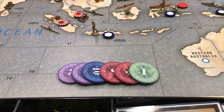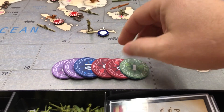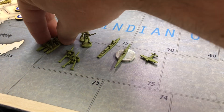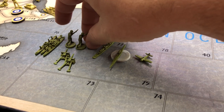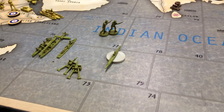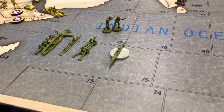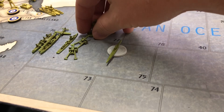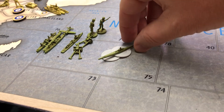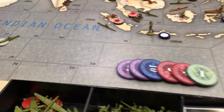All right guys, G.I. Joe here, welcome back to my bunker in Atlanta. It is US turn seven, it's getting real. I've got 71 IPCs. I'm gonna buy three transports for 21, a fighter for 10, that's 31, plus a destroyer is 39, plus two artillery is 47, plus two infantry at six is 53, and then three subs at 18, so 53 and 18 is 71. That's what I'm gonna buy. Let's do some combat.